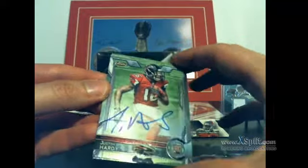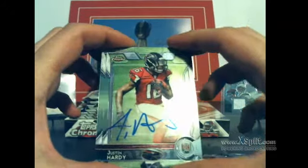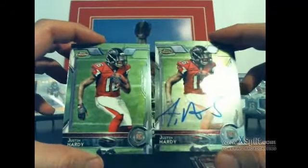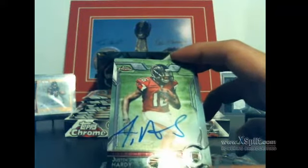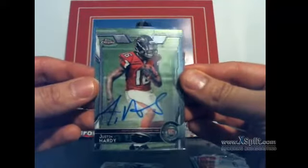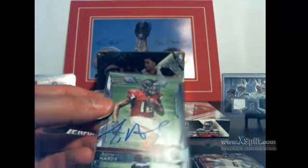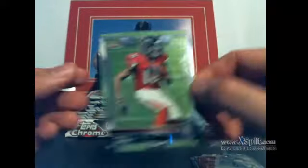Jeremy Macklin, Jay Cutler. There's the auto — Falcons. Kind of just as sloppy as the other one, a little nicer though. Justin Hardy, on-card. Oh, there's another Justin right behind it too — on-card auto for Derek with the Falcons. Standard chrome auto, no refractor or anything like that, no number. Let me just separate out a few autos here. And the Hardy chrome on the bottom.